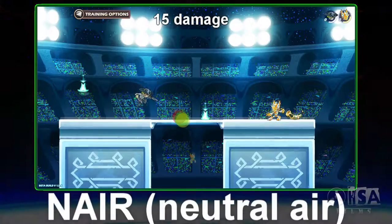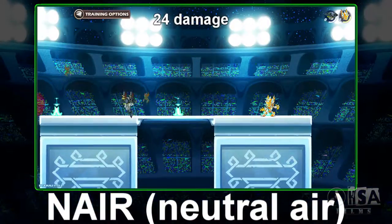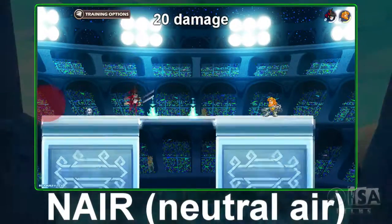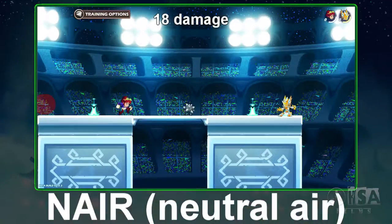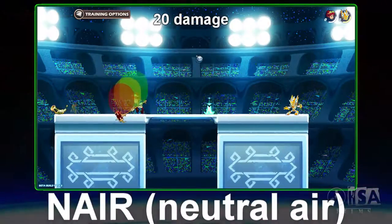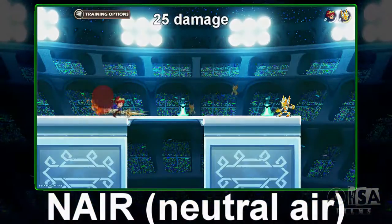The nair, or neutral air, is all about defending yourself while also being on the offensive. The majority of these moves protect the hurtbox by either creating a large zone around the hurtbox, or completely engulfing the character's hurtbox. These moves are the bread and butter to safely wearing down your opponent before going for that final blow. That's why you see a lot of top tier players continually do those moves over and over again.